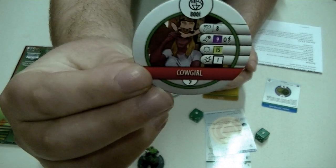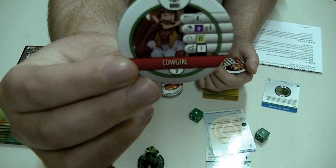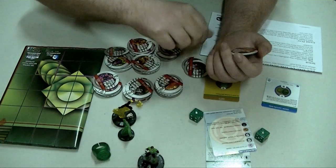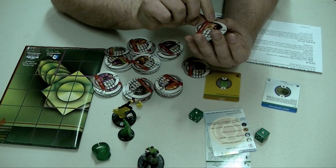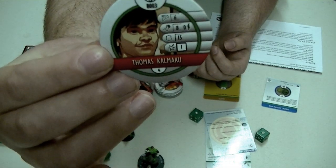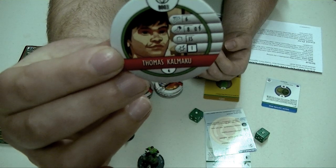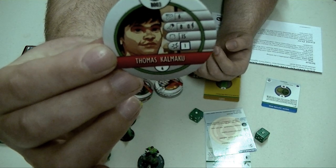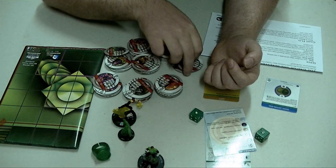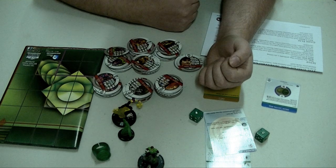There's Cowgirl for seven — Cowgirl can use Perplex but only to modify the speed or attack values of vehicles. There's also Thomas Kalkamoo — he costs six, and you can give him a power action to heal an adjacent vehicle one click. Now this is interesting because there are no vehicles in the set, but if you're running a vehicle team these three unique pogs will work really well for you.